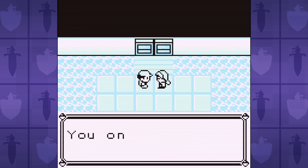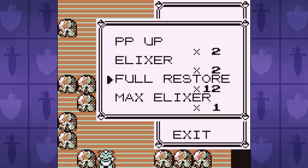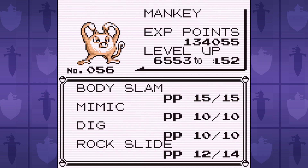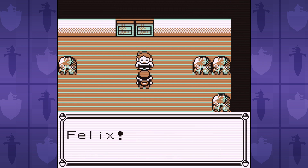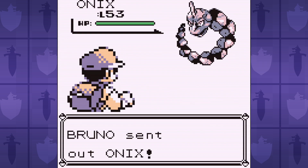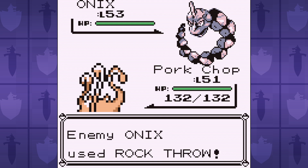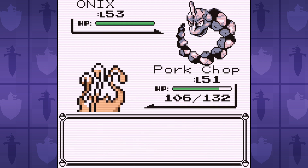With Lorelei defeated, it's time to take on Bruno. This is another battle where we're gonna use Mimic to help us copy a move that lets us badge boost. Bruno leads off with an Onix that knows Harden. Not only can we badge boost with that, but because it only boosts a single stage of defense each time, we can use it to get 6 additional badge boosts, instead of 3 like with Amnesia. Plus it helps to improve our otherwise lousy defense.